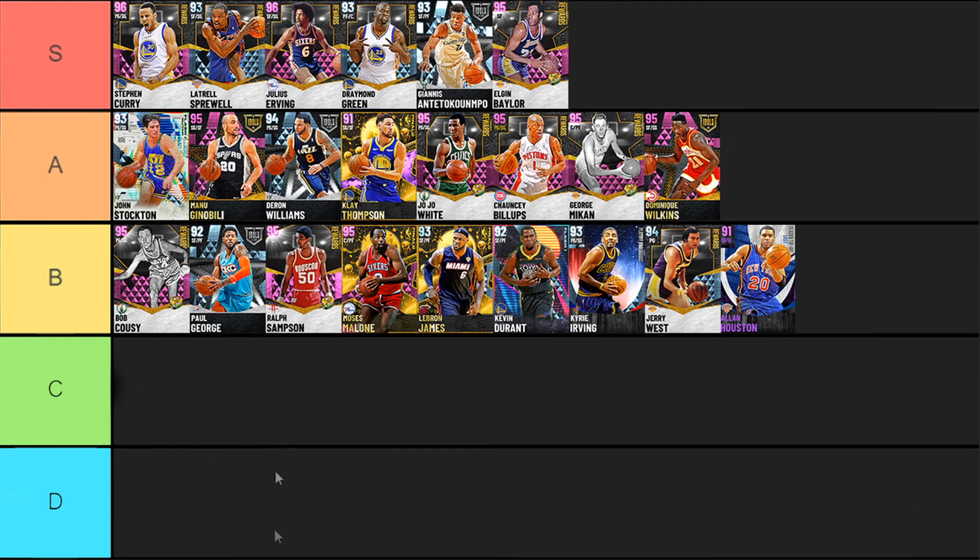Next up is Allen Houston. I've been talking about black holes on defense, and Allen Houston is the definition of that. But Allen Houston is just such a good shooter with his Ray Allen base, all his amazing shooting badges including Range Extender, that I'm throwing him into B-tier. If you want to knock him down to C, that's cool, but B is the highest you can throw Allen Houston. He's just such an insane shooter that you really can't knock him too much. If you've gone against somebody who really knows how to use Allen Houston, you know how much of a nightmare that can be. An eventual Allen Houston with Clamps and Quick First Step would be hell.